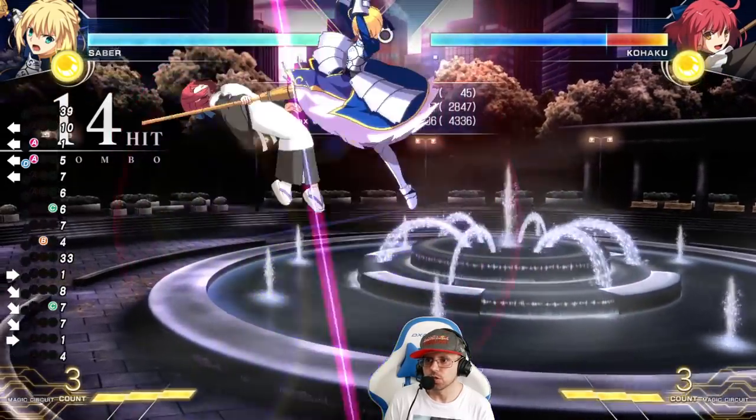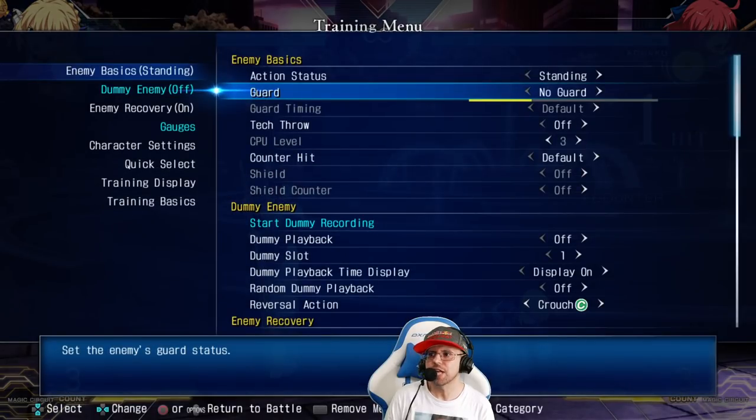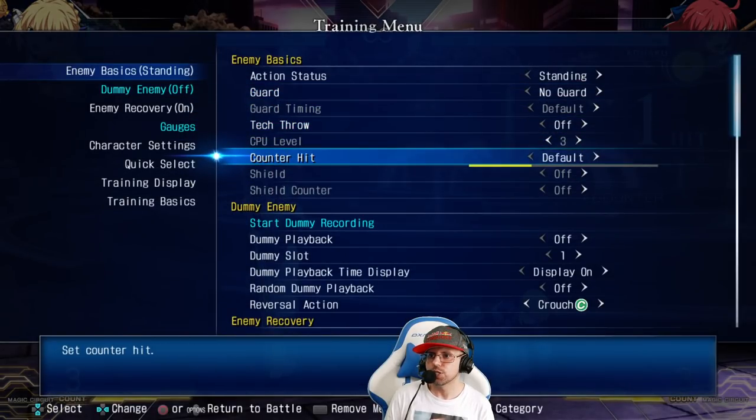Third option: empty low. This one loses to mash, but it does not lose to shield.